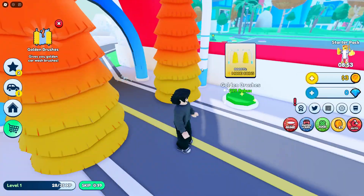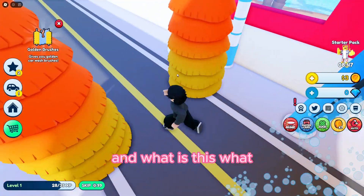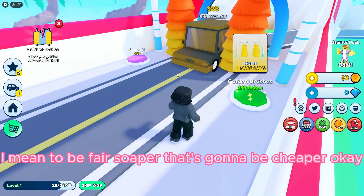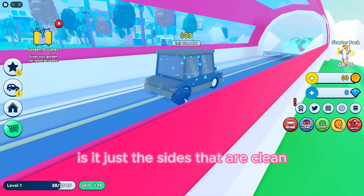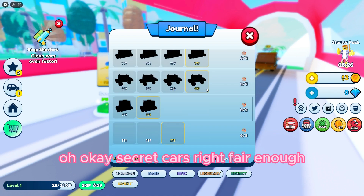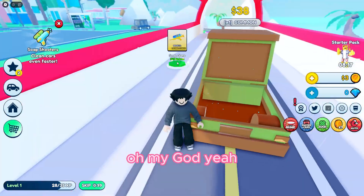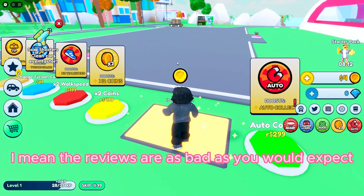There we go — golden brushes. How's that gonna help? And what is blockers? The soaper is cheaper, so let's see what happens. Nothing much — is it just the sides that are clean? Because that's how it looks. Oh, secret cars — fair enough. The reviews are as bad as you would expect.